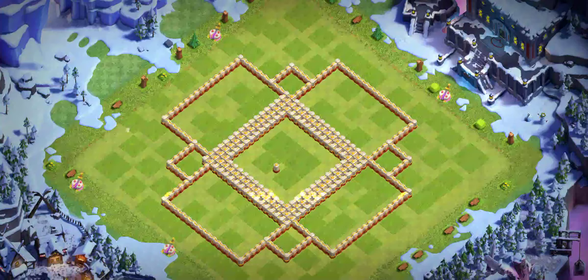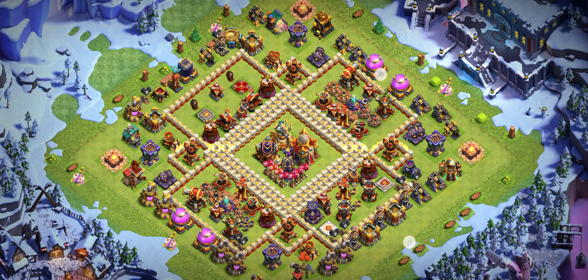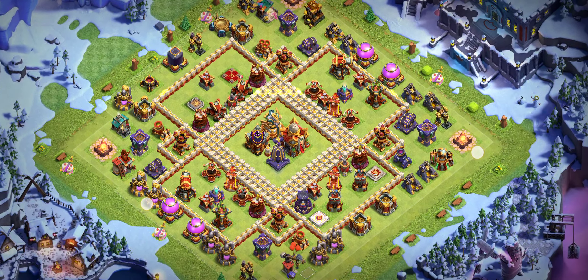Welcome back. I'm going to share some new bases that can help you in the new season. The new season is going on — it's around the second or third day of the Legend League. Those bases can help you; if you use them you will get a benefit at the end of the season, because if you get one star right now it matters. Nowadays no one is staying back — all players are pushing.